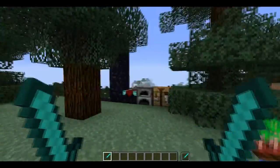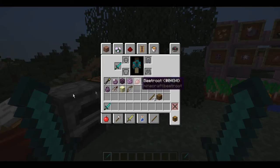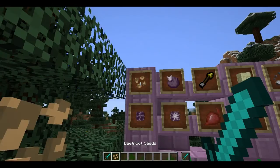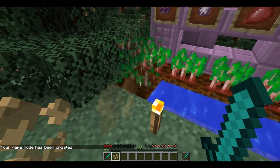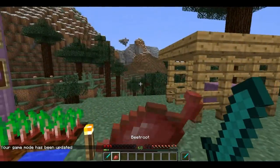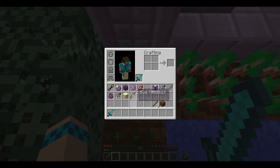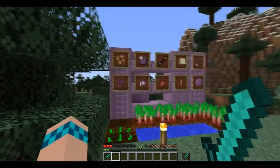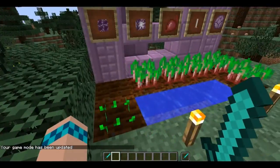I found nothing new in the Nether so I shut that off. All this stuff up here is beetroot seeds. Let me switch to survival mode — you get beets from it. I had not seen what beets do; it didn't look like they restore any hunger at all, but they actually restore one hunger point, which isn't a lot. Maybe you can cook them as well.